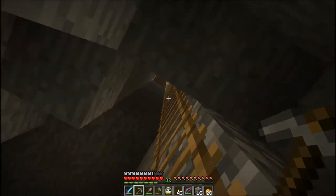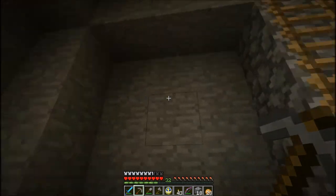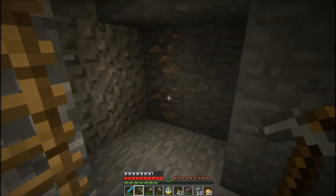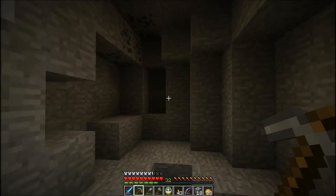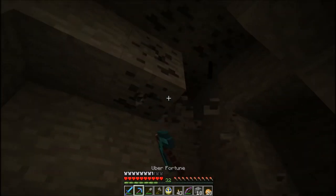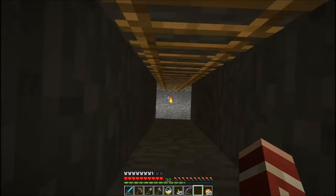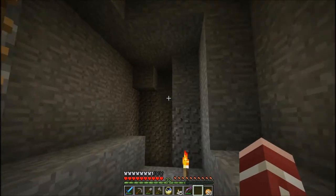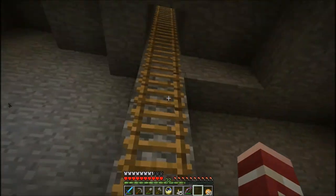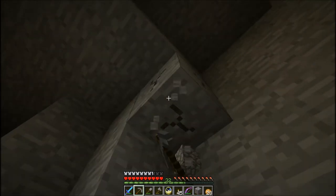Okay, so we're down here, significantly below the level of the village. Found a bunch of gravel in this area and cleared it out, so I think this is a good place to start. I'm going to try to clear out a good-sized cavern here and then see about making it look nice. On the upper level, I've got a little workroom set up. We are starting to make progress cutting out the actual area for the cistern down here. We've also got a lot of stone cooking, because we're going to need a lot of cooked stone to make this look right.